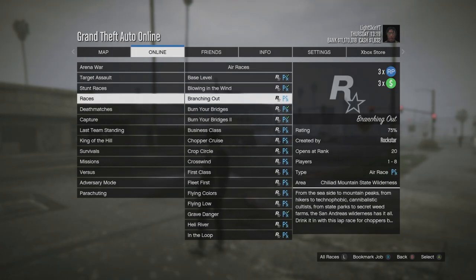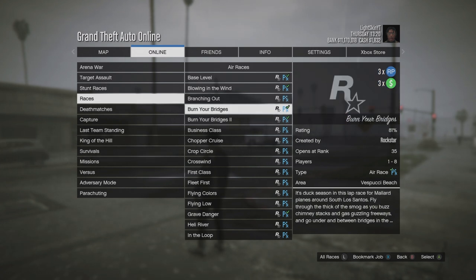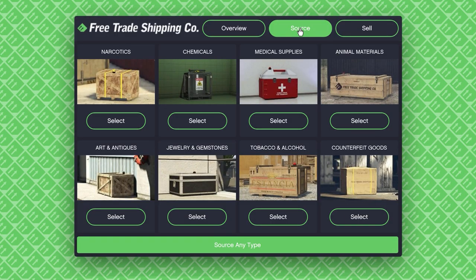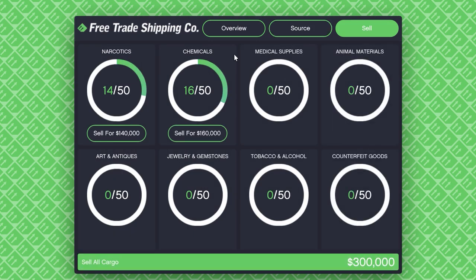We also have three times money events this week, including three times money on air races — not a huge fan of air races for money making, but a good way to have some fun. We also have three times money on Air Freight Cargo, which is going to be your bread and butter for the weekly money-making method, though Cayo Perico is always a better option.